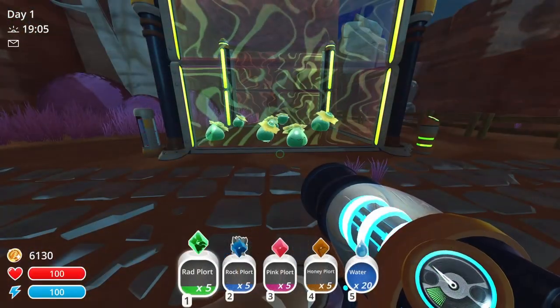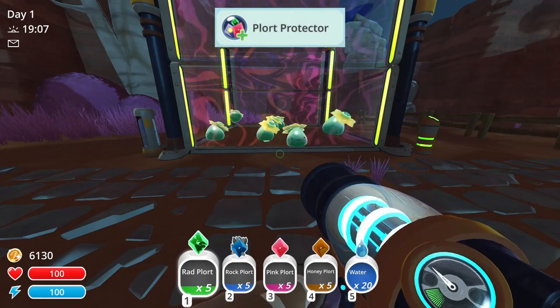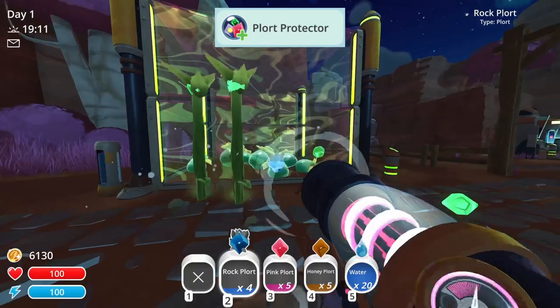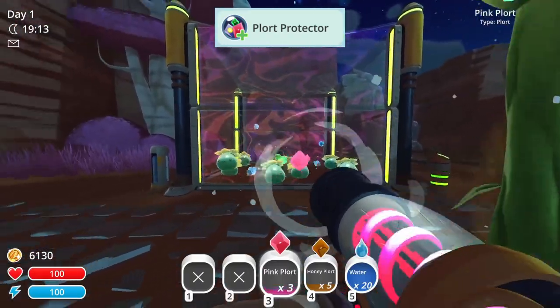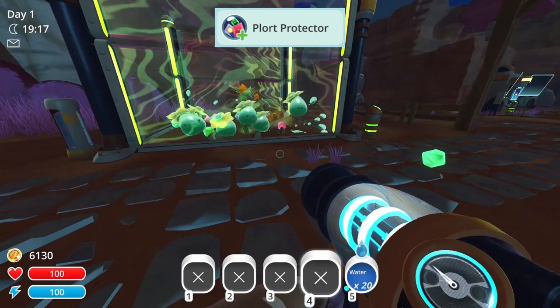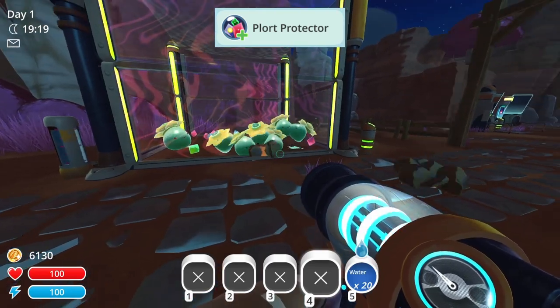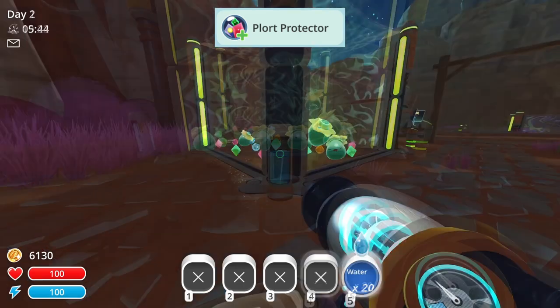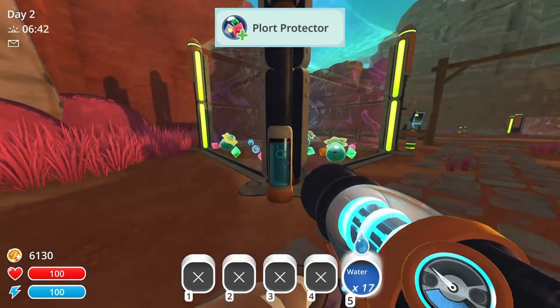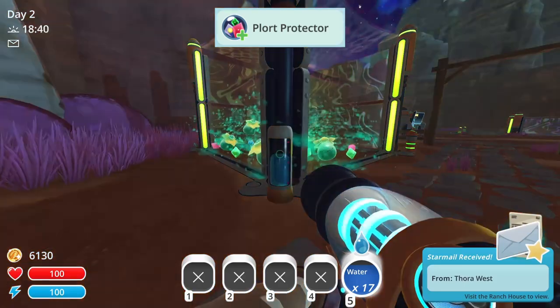The next upgrade is the Plort Protector. This costs 1,000 new bucks and will prevent slimes inside the corral from eating plorts. This will help prevent tar outbreaks, and can be especially useful when ranching things like tangle slimes. The Protector runs off of a battery, just like drones. The battery appears on the outside corner of the corral, and will last 48 hours.